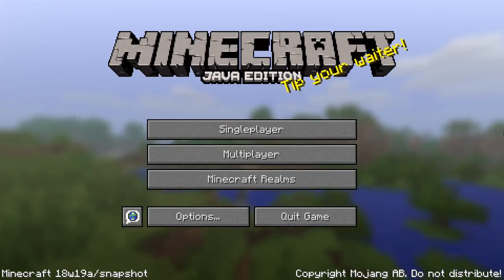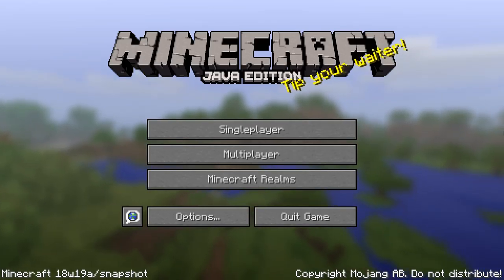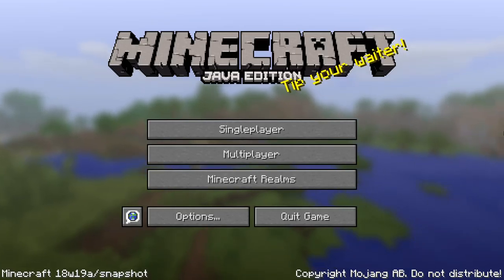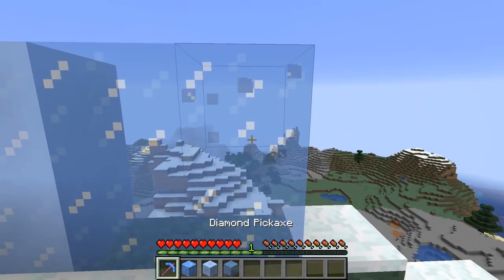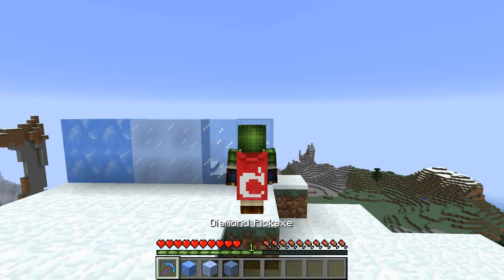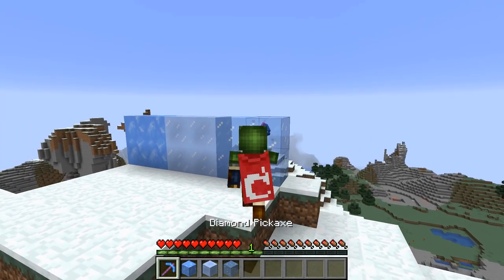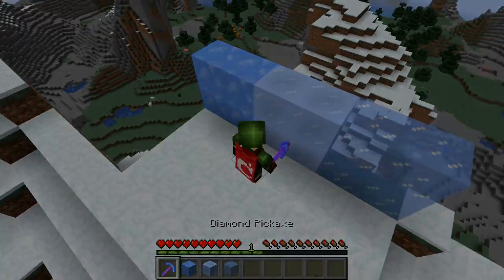A couple of known bugs for this version: worlds will get wiped if you open them after having been opened in a previous snapshot — be very careful. Tools like pickaxes will also not work reliably in this version. You might want to wait for tomorrow's version. Remember, it is a snapshot — they can crash or corrupt your world, so try it with a backup or on a separate test world.